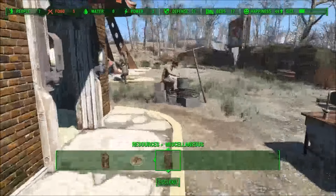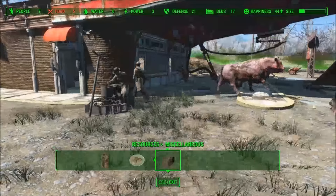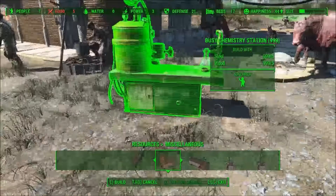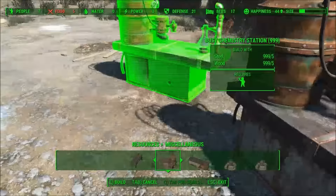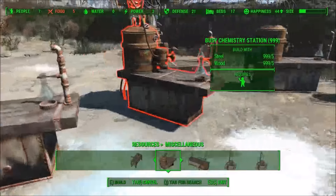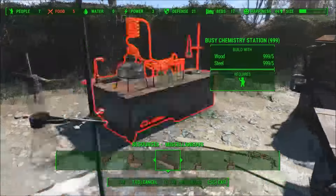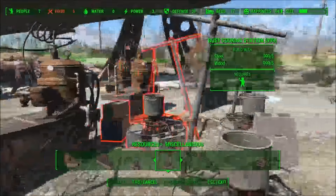You cannot use the stations yourself, but they only cost 5 steel and 5 wood each. They are just the Busy Settlers mod places where the NPCs will sit and do their thing. But they are really cheap to make, so you can build as much as you want.